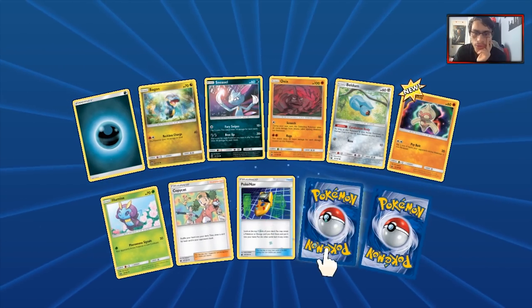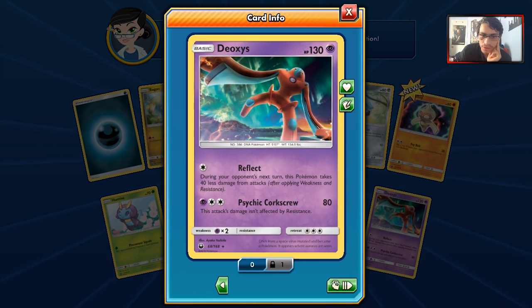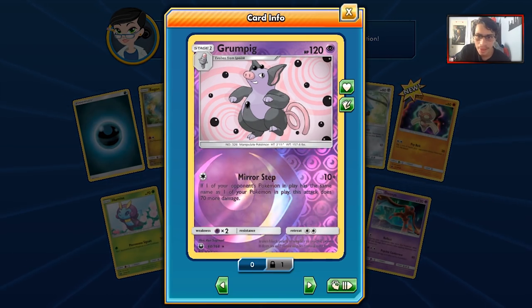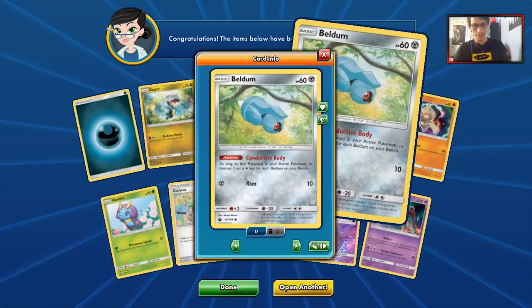Hopefully we can still get some other GXs and hopefully get a Prism Star. We got Deoxys Defense Form — this is not a terrible card, I'm not saying it'll go into Malamar, but who knows. We got a Grumpig, another Copycat, another Beat-Up Sneasel, and another Beldum which is good.